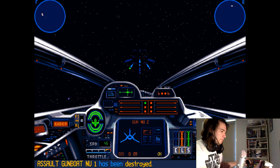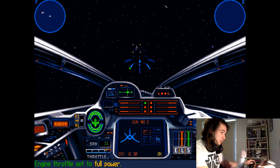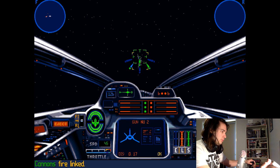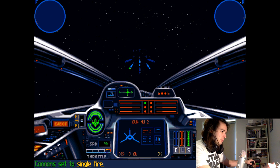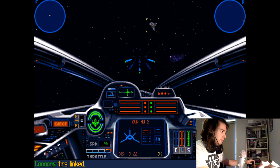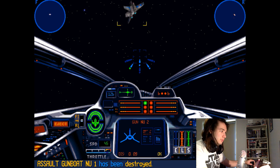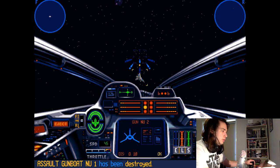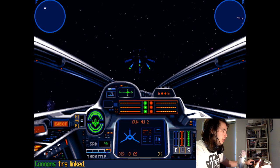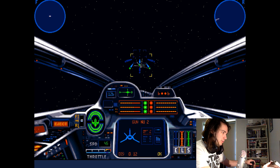According to the lore, the B-Wing has crazy good shields, so presumably we should be able to take quite a few hits. We can set our lasers to single or thirds. We also have ion cannons — singles or thirds. And we also have twelve proton torpedoes. Not twelve missiles — twelve proton torpedoes. Should be three torpedoes to destroy a container, and we have to destroy all the containers.